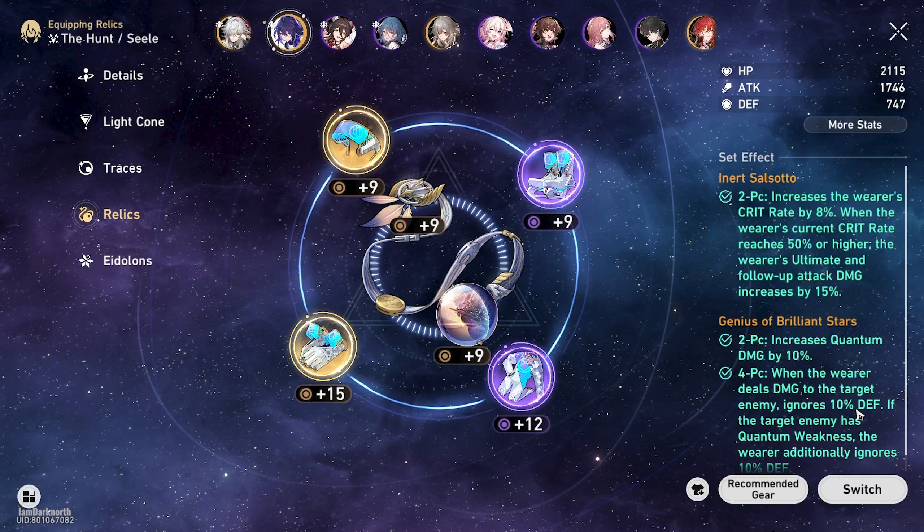For the two-piece set for the planar sphere and rope, you want to use the Inert Salsotto set, which gives you 8% crit rate and 15% damage to follow-up attacks and ultimate when your crit rate reaches 50%, which is something you're going to be aiming for anyway. You can get this set from Simulated Universe World 6.